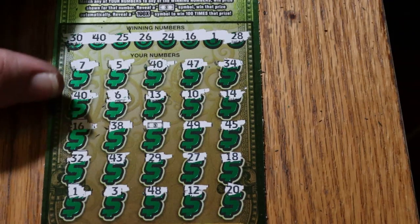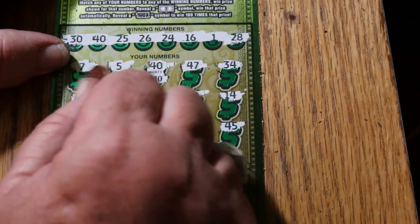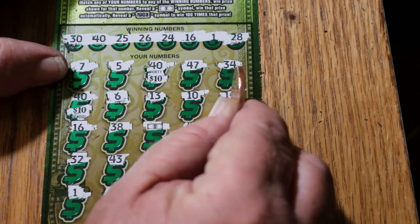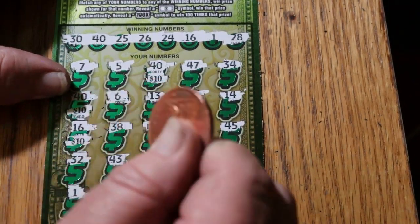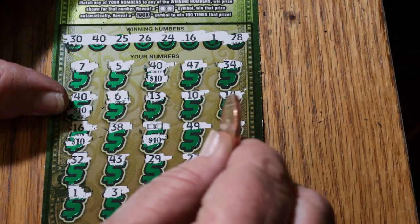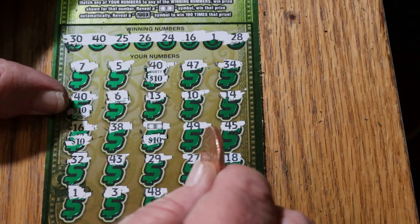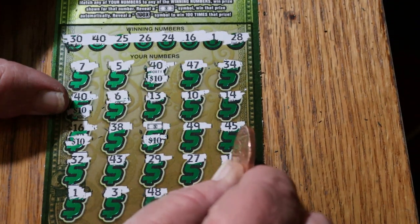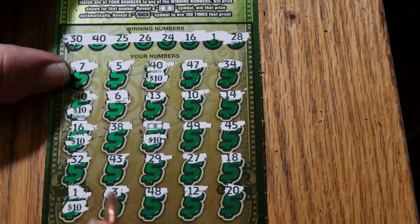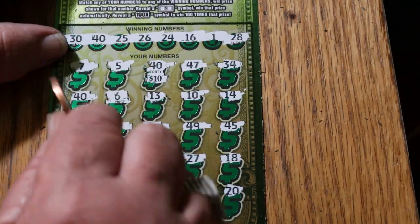Alright, let's tally this up. 40 — $10. Another 40 — $10. Then 6, 13, 10, 14 — 16, yes, another $10. 38 — no. Another $10. I'll double check because I know I'll get messages if I miss something. One — yeah, we got one here too. And 3, 48, 12. So we got 10, 20, 30, 40, 50.